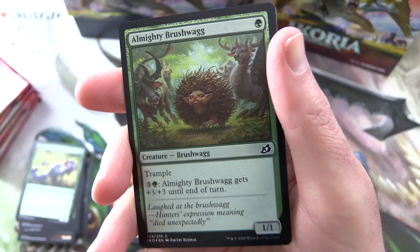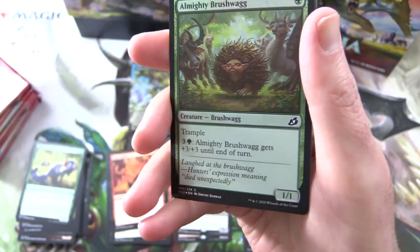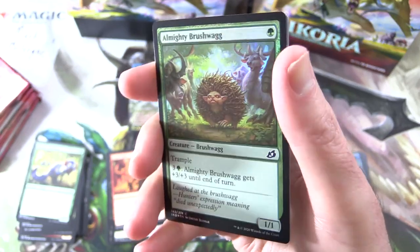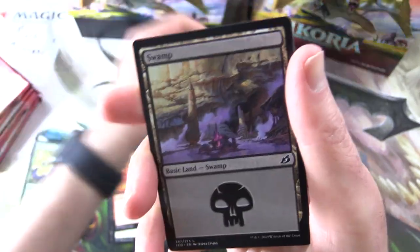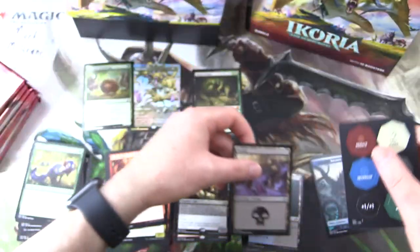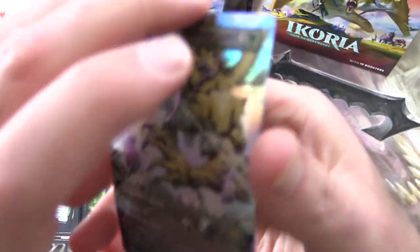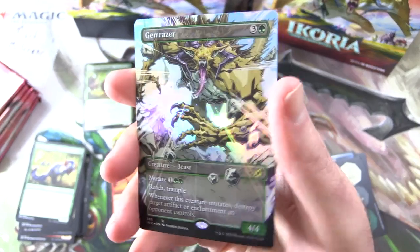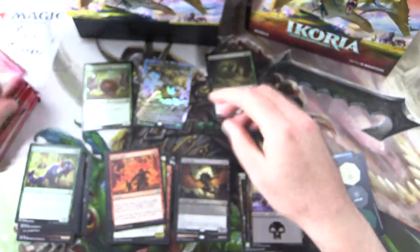Very nice. And a foil Almighty Brushwag! Let's get the light — there we go, some nice foiling on this magnificent beast. He can go in the foil pile. And a Swamp and a checklist card. Let's get another look at that nice foiling — okay, there we are. Moving on.